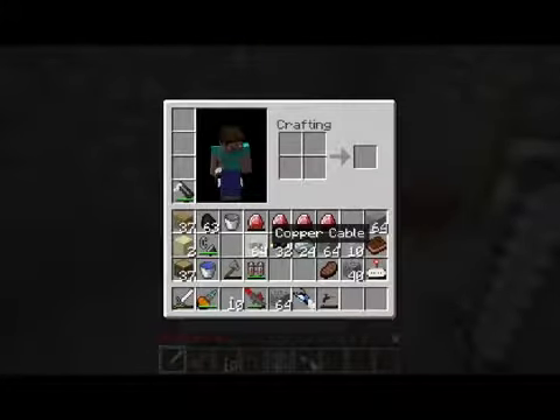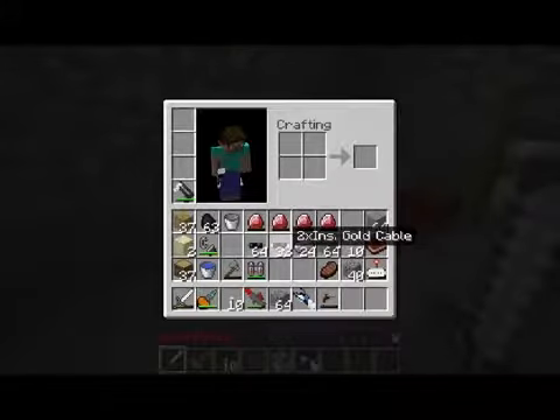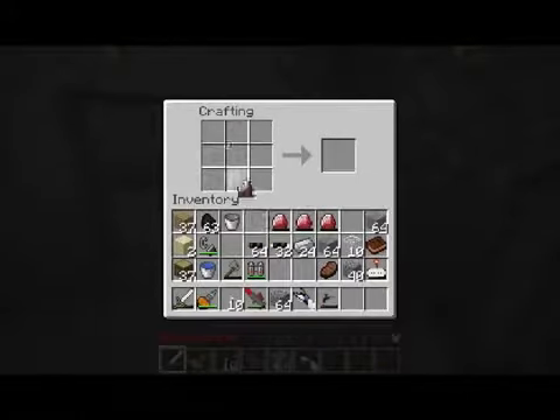Copper can transmit a cable current of 32 energy units. Gold can move 128 energy units. And copper loses 1 EU every 5 lengths. 2X insulated gold cable loses 1 EU every 2.5 blocks. So for 5 blocks, we're going to lose 2 energy units — not that big a deal though. So let's go ahead and make our MFE.